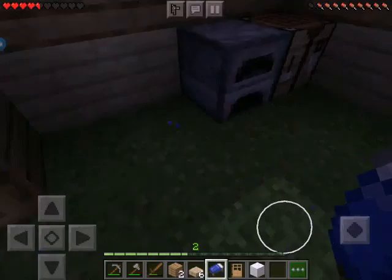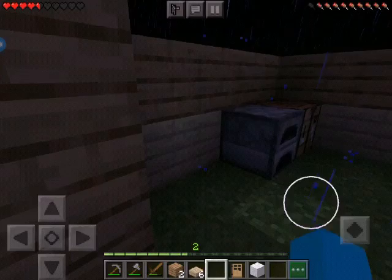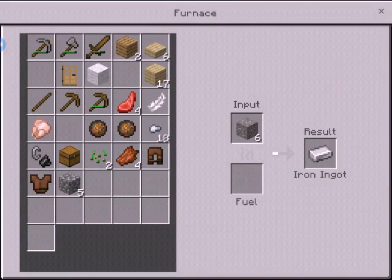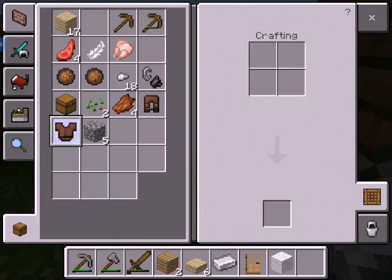I'll place the bed. Comment down below what you want me to make my base - any ideas instead of this little box? I'm gonna go to sleep. Still raining but at least I have my spawn set. I'm going to eat. Here's my iron ingot and I'll add a stick in for fuel. I got some armor from the zombies so I might as well put it on even though it's really bad. There we go, put on my armor.